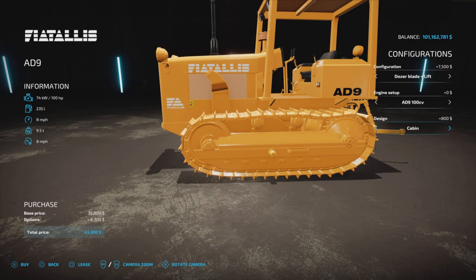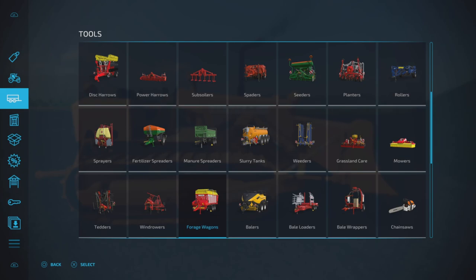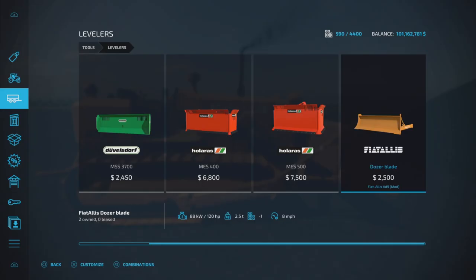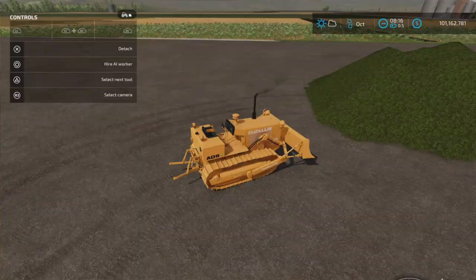With or without cabin — that's pretty much how it was before. The dozer blade you'll find in tools and levelers. There it is: the dozer blade, twenty-five hundred dollars. When you come in here you can choose the leveler or the tillage option. We'll leave it at leveler for now.